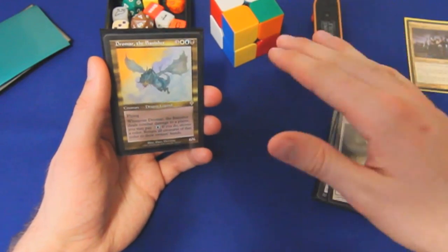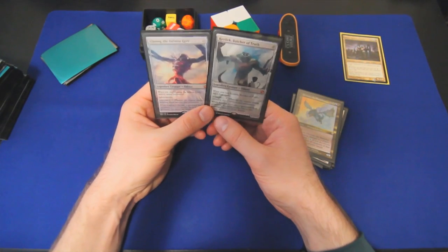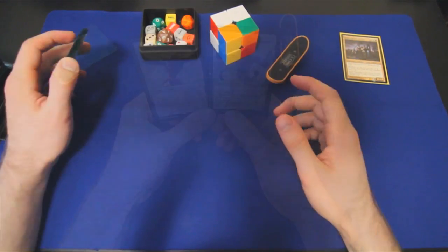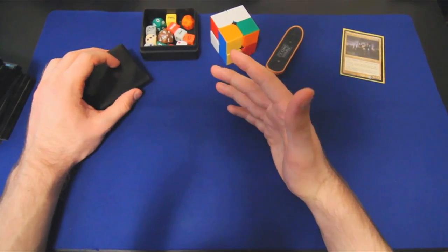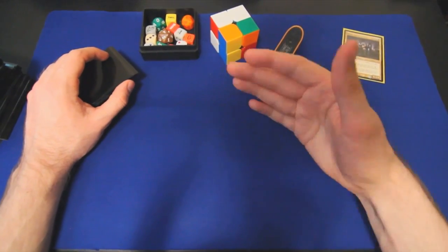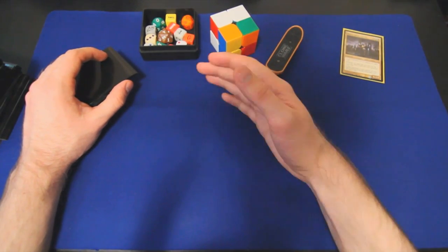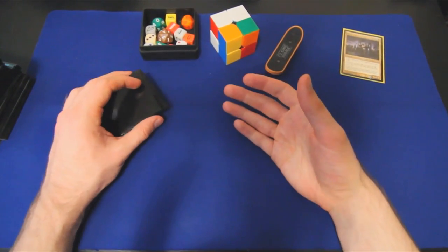We also run the original Eldrazi Titans that are legal in the format just because when all else fails, these can close out games on their own. When I switched to more of a mid-range strategy, I realized that equipment made so much sense because we can attach something to a mid-range flyer and it basically becomes whatever a seven or eight drop would have been. We can attack the turn that we attach the equipment if the creature's been in play for a turn, and if they deal with the creature, we still have the equipment, which is half of the battle anyway.